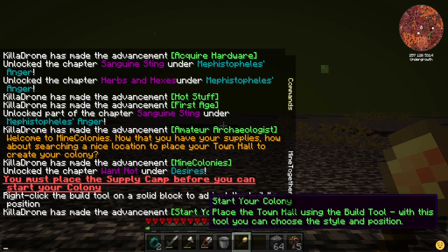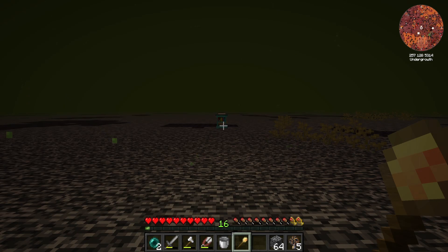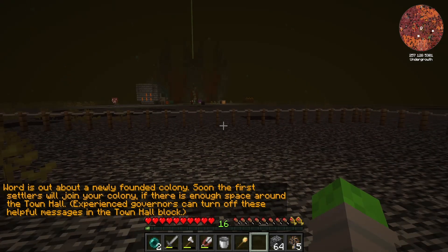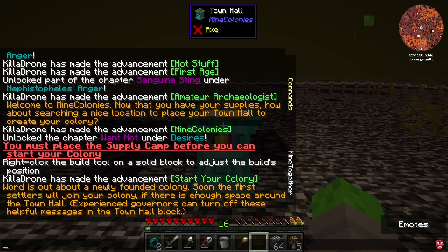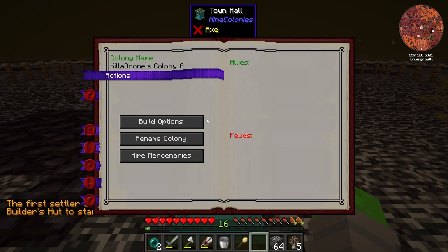Start your colony — nice. And that is our town hall. 'Place the town hall using the build tool. With the tool, you can choose the style and position.' I don't see anything here, but I assume it's supposed to be here. 'You do not currently own a colony. You are able to create a new colony here.' Create new colony — oh, it added a fence! I love this. Word is out about a newly founded colony. Soon the first settlers will join your colony. If there's enough space around the town hall, experienced governors can turn off these helpful messages in the town hall block. I definitely probably need these messages.